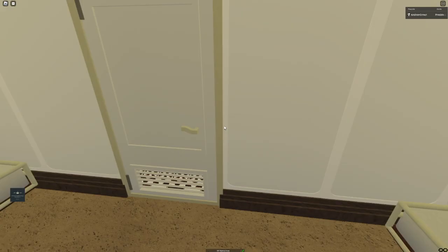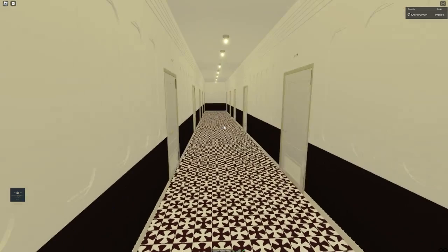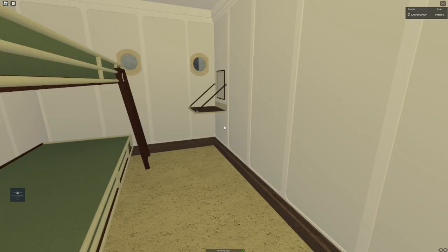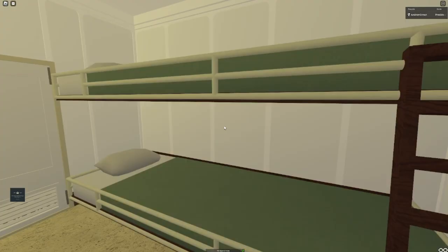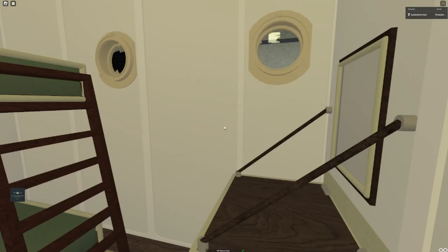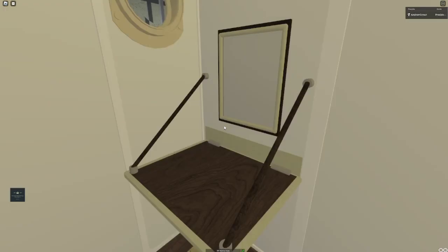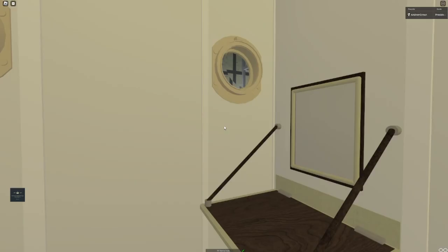That's a standard third class cabin. And then if we go to D07, here we have a two-bed cabin - really identical, same panel, same style, just two beds instead of four. And the mirror and table being on the side instead of on the board, on this side here.